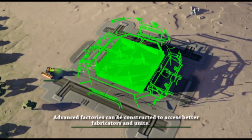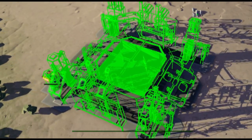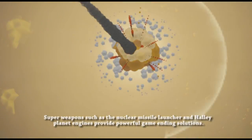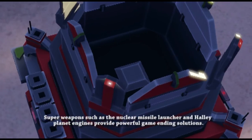Each factory is capable of producing fabricators that can aid in the construction of your planetary empire. Advanced factories can be constructed to access better fabricators and units. Super weapons such as the nuclear missile launcher and the Haley planet engines provide powerful game ending solutions.